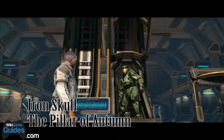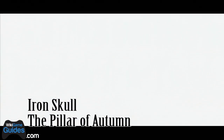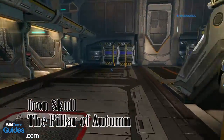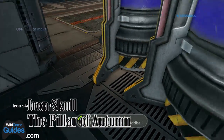The Iron Skull is located on the Pillar of Autumn right after you gain control of your character, or Master Chief. Step right outside and continue to the back of the room behind these two cylinders, and the skull is right back there.